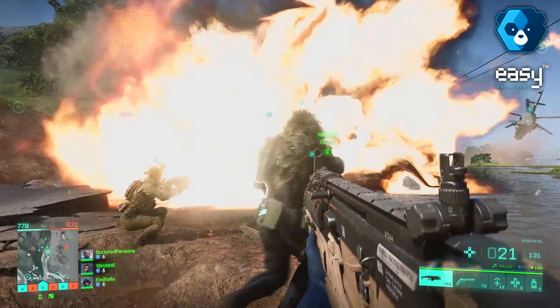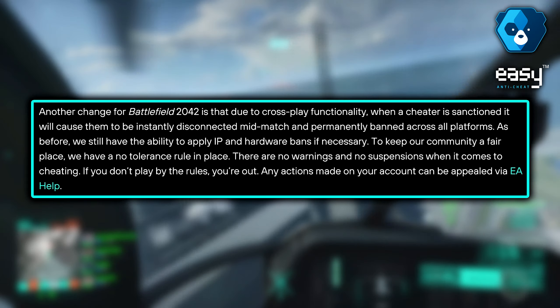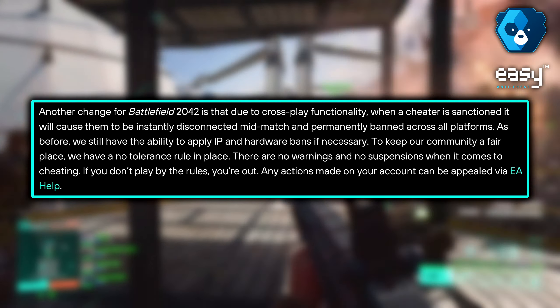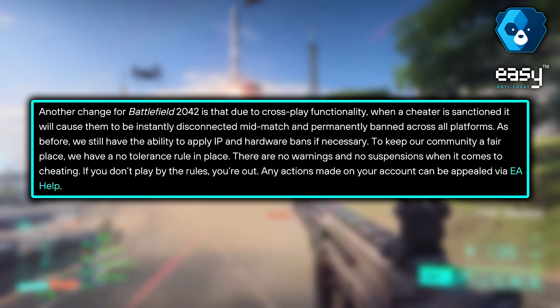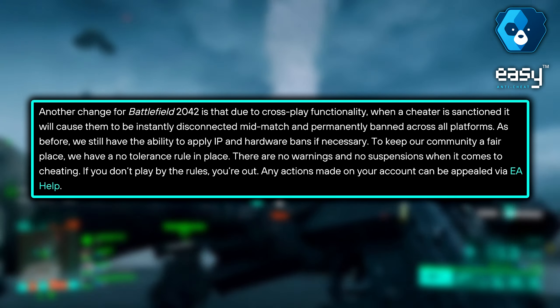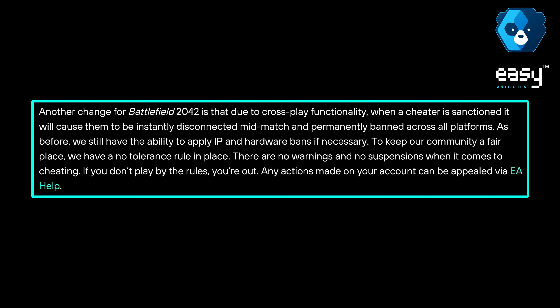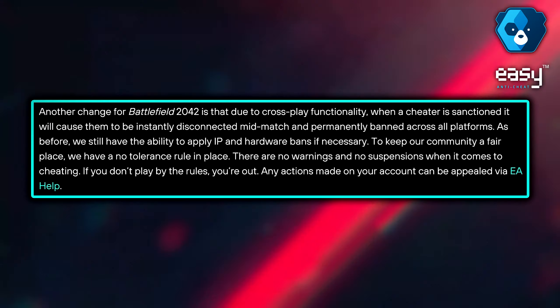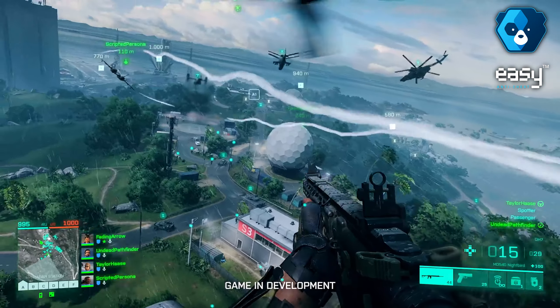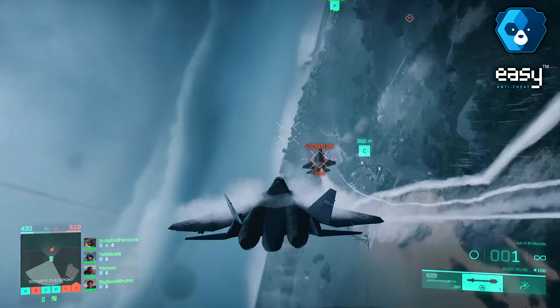Another change for Battlefield 2042 is due to cross-play functionality: when a cheater is sanctioned, it will cause them to be instantly disconnected mid-match and permanently banned across all platforms. As before, we still have the ability to apply IP and hardware bans if necessary to keep our community a fair place. We have a no-tolerance rule in place — there are no warnings and no suspensions when it comes to cheating. If you don't play by the rules, you're out. This sounds really good — cheating ruins the fun for everyone, so absolutely zero tolerance is the way to go.